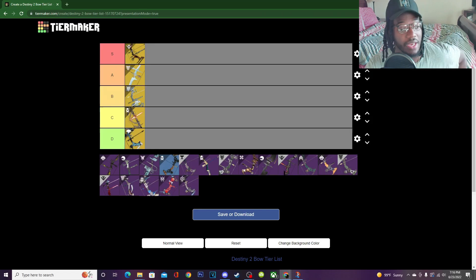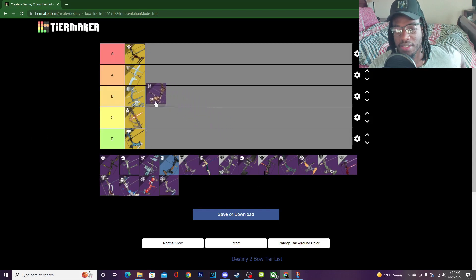Now let's get into legendary bows. First up is the Accrued Redemption. I really wanted this bow but never got it. It's from the Garden of Salvation raid. The perk pool has Archer's Tempo and Explosive Head, which are both great. It's also kinetic, which is a big plus for me. I'll put this in B tier — pretty solid all around.